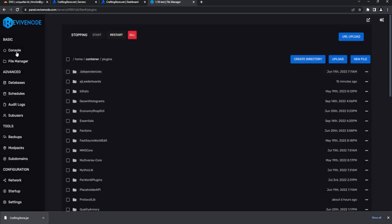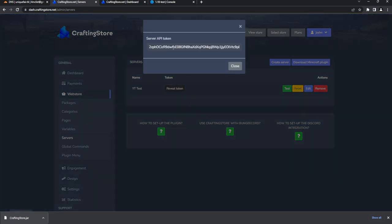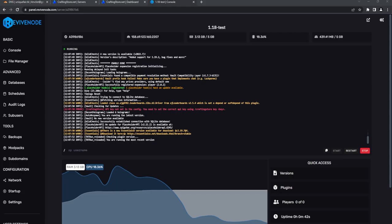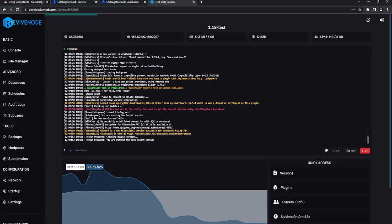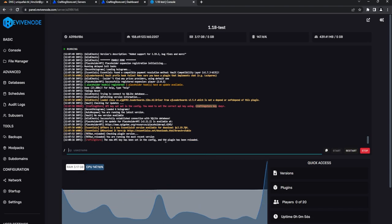Once restarted, reveal the server token — this is used to verify and connect your store to your Minecraft server. Highlight all of the server token and close that. Back in the server console, run the command 'craftingstore key' followed by that specific key. Hit enter and the plugin reloads — we are now synced to our server.